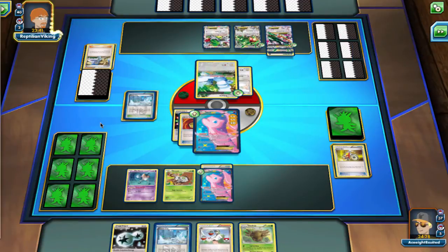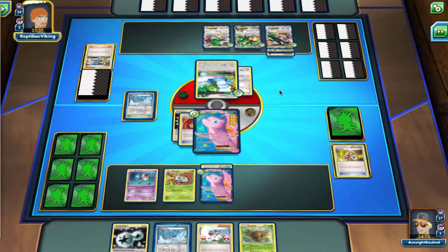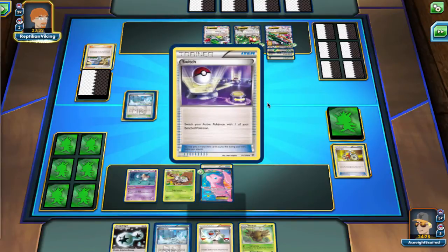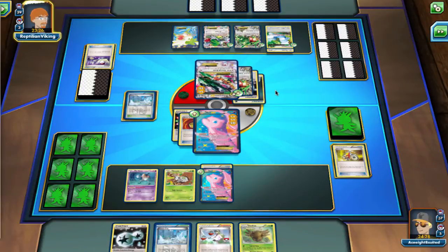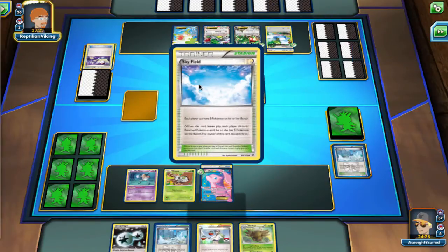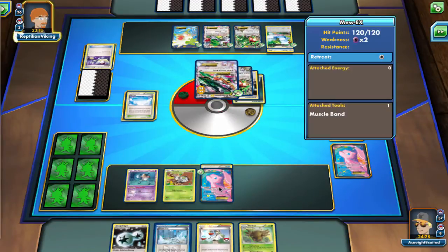So anyways, Shedinja and Mew are going to be a cool, nifty little duo in this deck. Now Mew EX is very common — it was in one of the Black and White sets and was reprinted in Legendary Treasures. It's seen a good amount of play over the years because it's a cool little card. Its ability allows you to use any Pokemon's attack on the field as long as you have the required energy for it. So we are going to be trying to use Shedinja's attack.